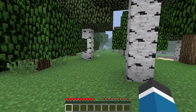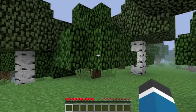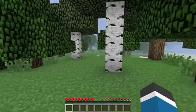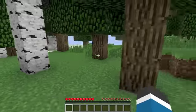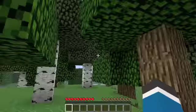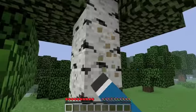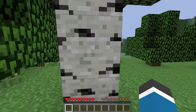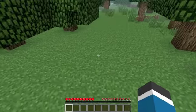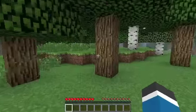I'll teach you the controls. Move the mouse around to move the view. If you're familiar with PC games, you use W, A, S, and D to move around. You can jump over stuff and do some parkoring. Left-click and hold on a block — you can see the little black lines around it when you point at it — to destroy things. Right-click is to interact with things or place blocks.